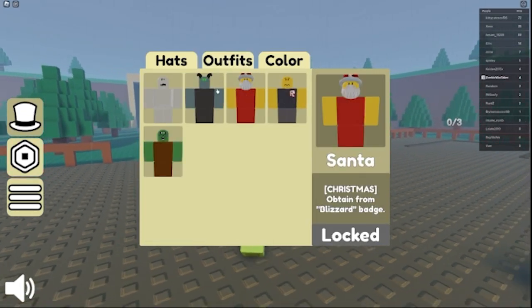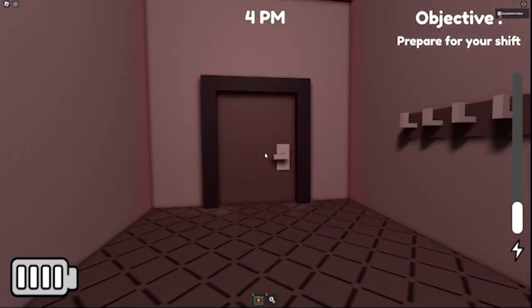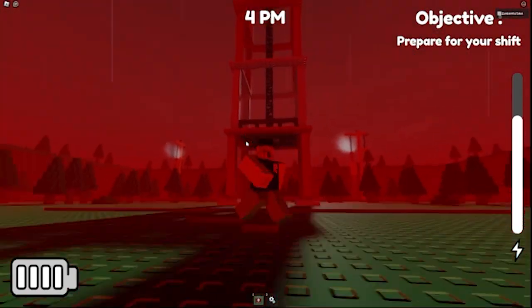So this will probably give you the power saver badge and the brain hat, but I didn't end up getting the brain hat on that playthrough. You also get the fedora hat.